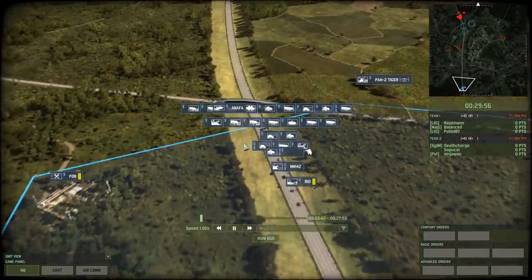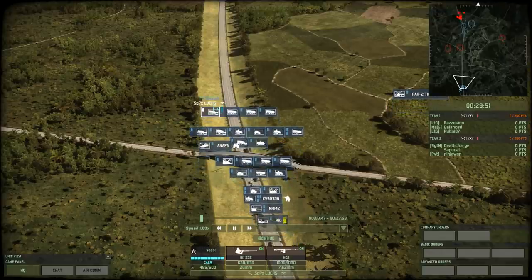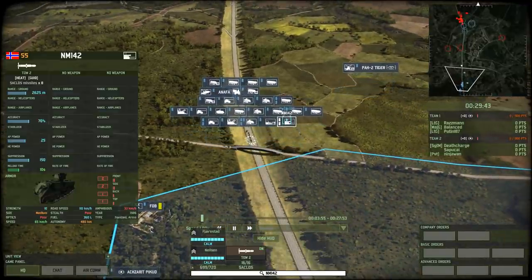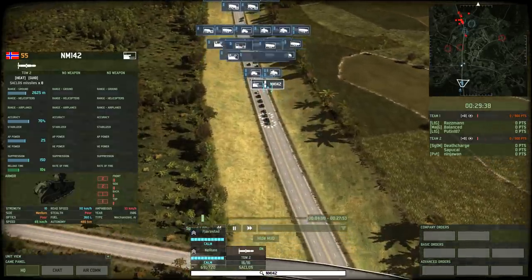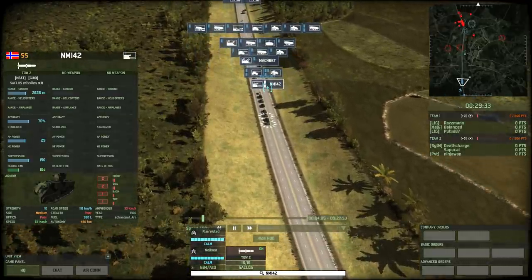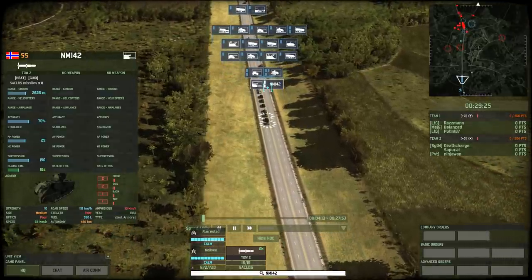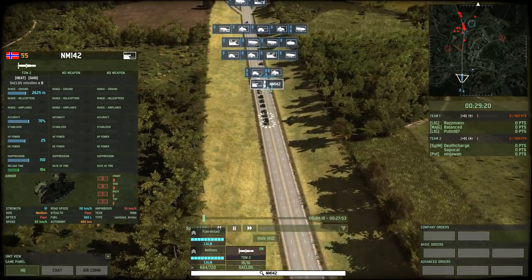On Blue force, we have Razman playing Israel, Balanced with the West German deck, and Putin 187 using the Danish. Interesting units being deployed: the NM-142s in combination of two units — these are fantastic HGM vehicles. I'm not too big a fan of the launching vehicle, as it seems to be just an M113 with an upgrade. But the HGM itself — the TOW-2 — is very accurate, decent range, and nice firepower at 25 AP.